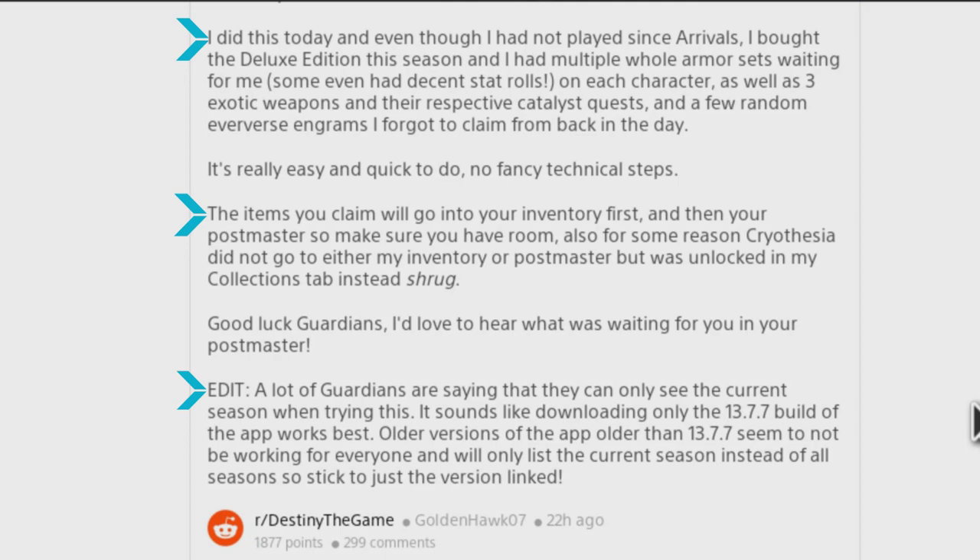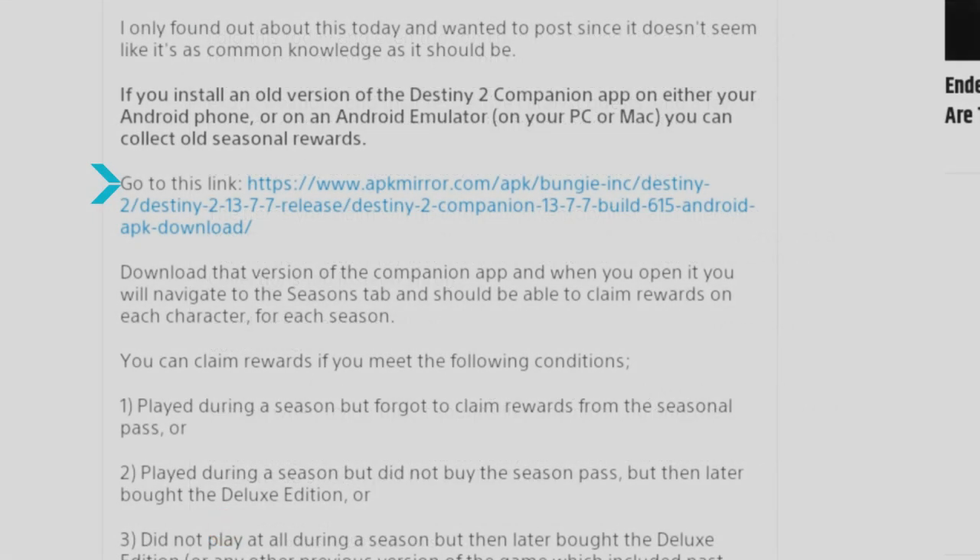Pay attention to this edit note: GoldenHawk07 states that a lot of guardians are saying they can only see the current season when trying this. It sounds like downloading only the 13.7.7 build of the app works best — all versions older than 13.7.7 seem to not be working for everyone and will only list the current season instead of all seasons. So just stick with the 13.7.7 version in the link.